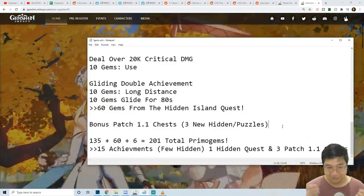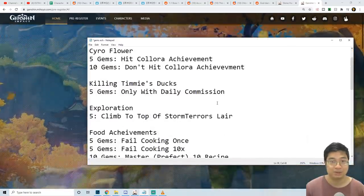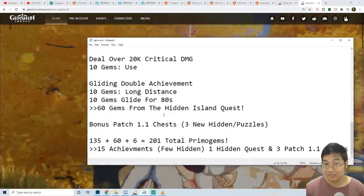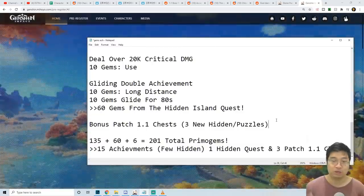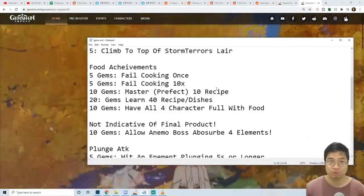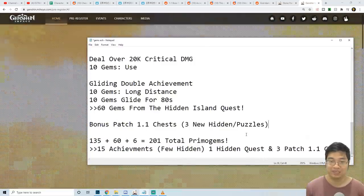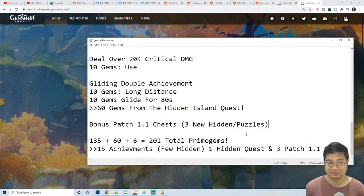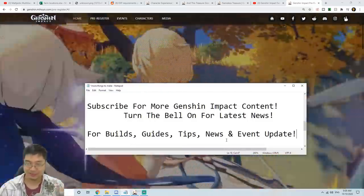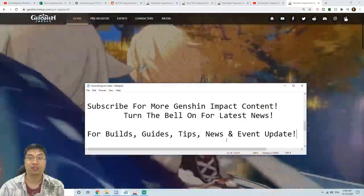To summarize: over 200 primal gems from 15-16 achievements including hidden ones, the island hidden quest, and three new patch 1.1 chests. The toughest was 'Not Indicative of the Final Product.' In the future I'll keep looking for new ways to earn primal gems and share them as I find them. If you found this video helpful, subscribe and turn on the bell for the latest updates. Best of luck with your rolls and have fun exploring!